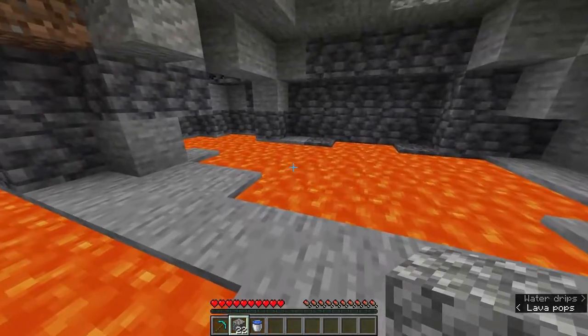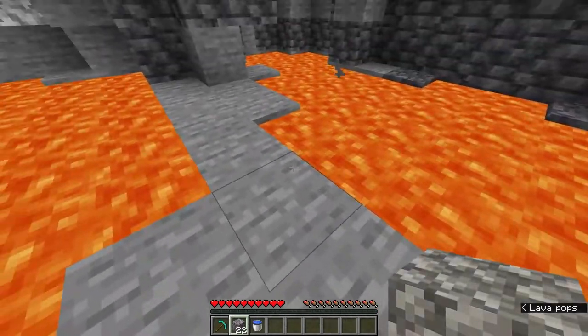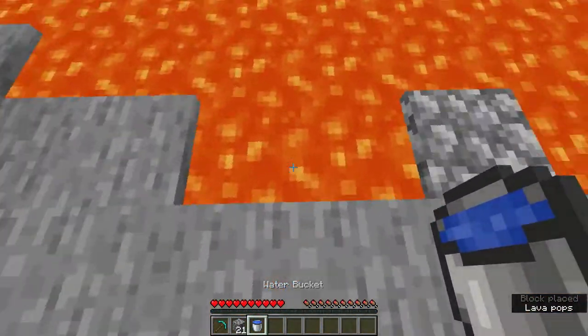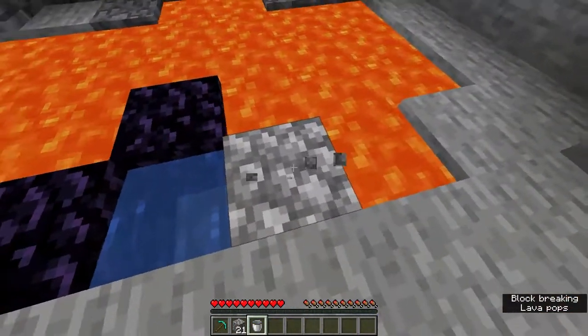So first off, you want to find a cool lava pool like this, right? And make sure this is like a full block. You want that there. And then make sure you have a two block space here. Water here — so then you have obsidian, obsidian, cobblestone.